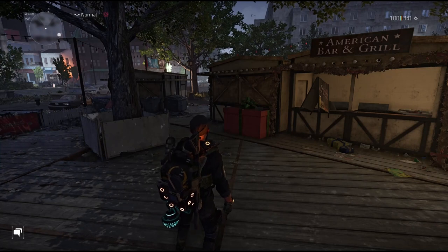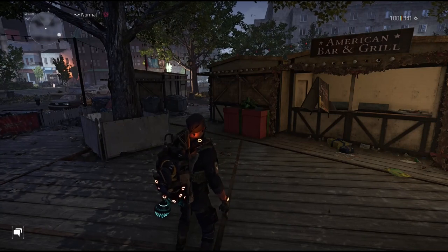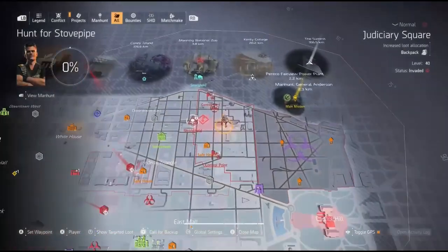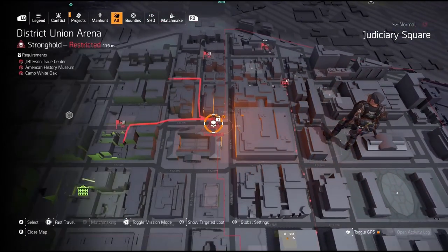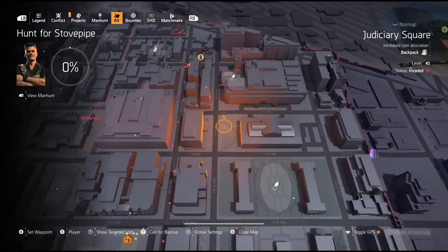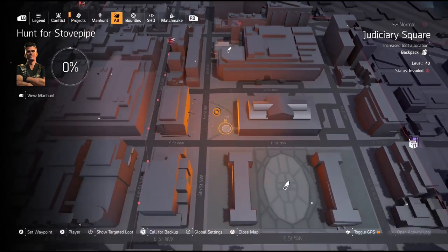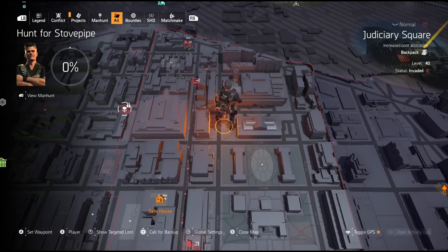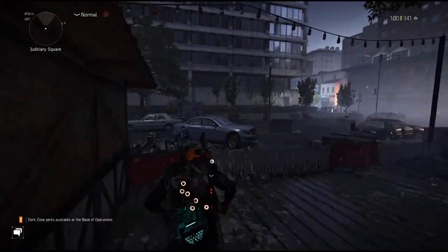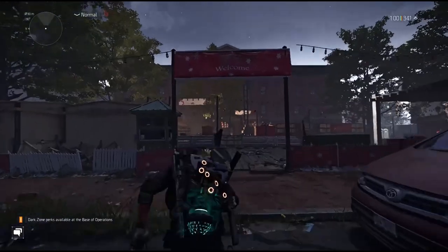The first one we want to go over is the Weirdo and Drama mask — two masks we're going to get. I'll show you exactly where we are: District Union, to the right of that, on 5th Street Northwest between G and F Street, right in front of this building. Sometimes there is a territory control you'll need to take out. It looks like a little Christmas deal.